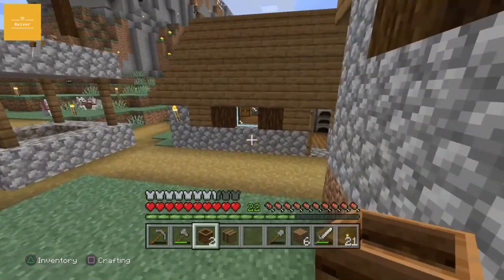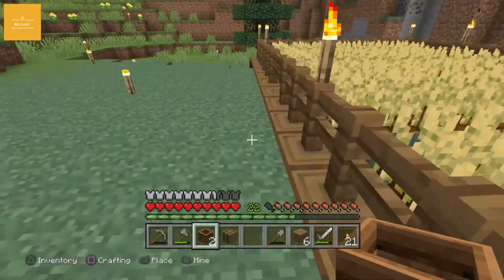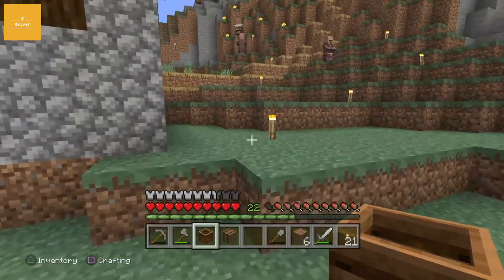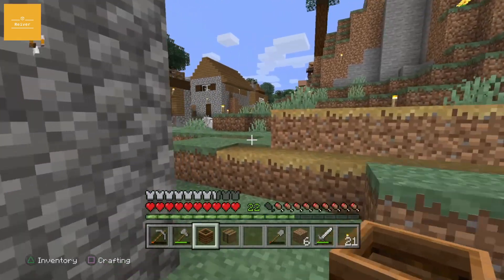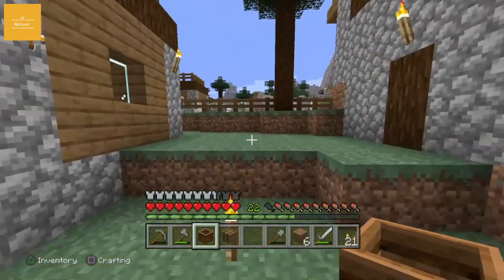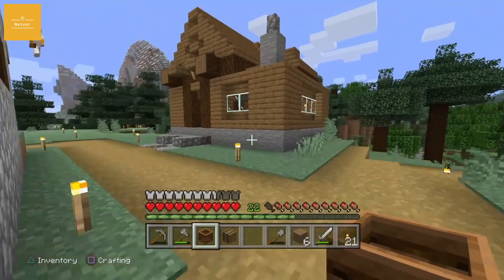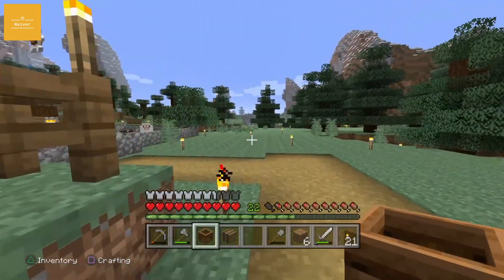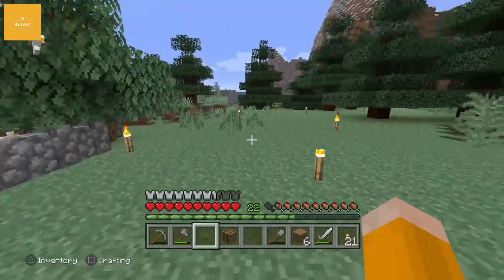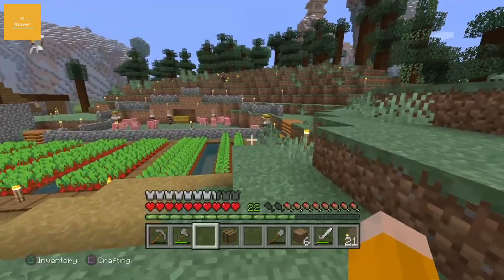I found the edge of the map again on this side. That's good - so that's three corners or two that I might have found. I found a giant mushroom! Is it red? No, it's brown. I get no mushrooms from it whatsoever - oh no, I've got six mushrooms. What I need to do - oh, it's starting to get dark.